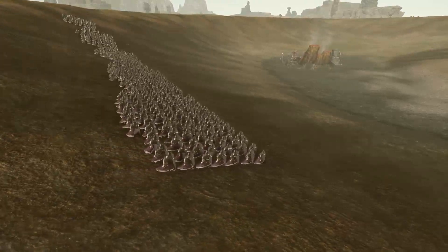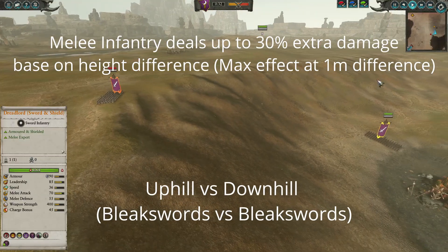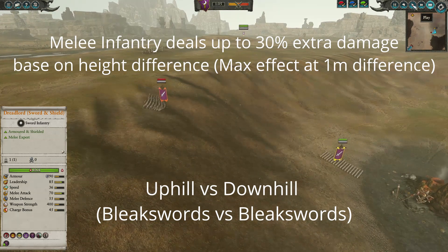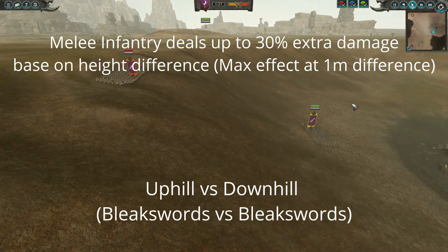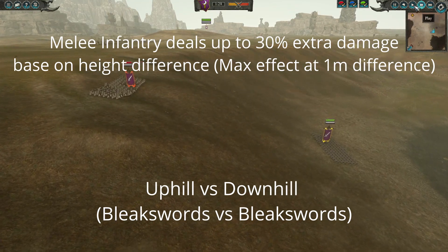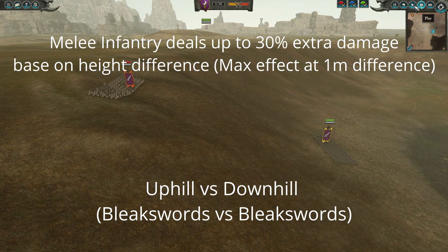Melee entities that are attacking downhill deal up to 30% more damage depending on the difference between them and their target's height. We will see the maximum damage bonus of 30% at a 1 meter height difference.